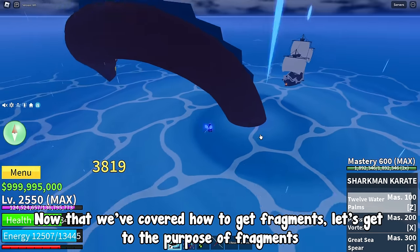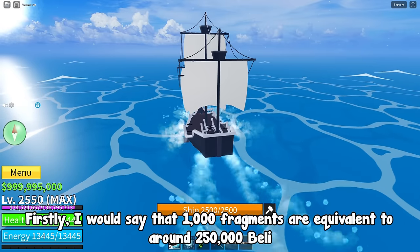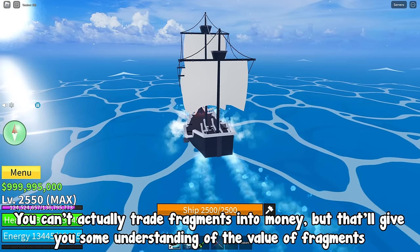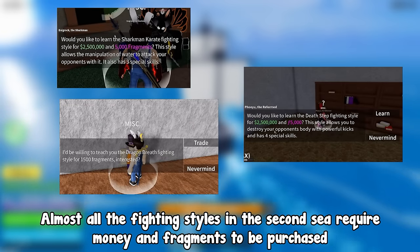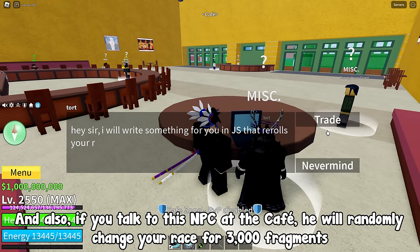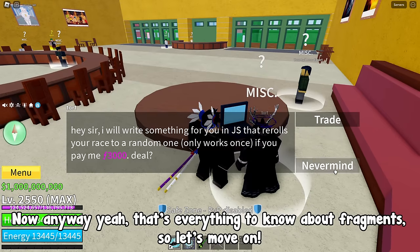Now that we've covered how to get fragments, let's get to the purpose of fragments. I would say that 1,000 fragments are equivalent to around 250,000 Beli — you can't actually trade fragments into money, but that'll give you some understanding of the value. Almost all the fighting styles in the 2nd sea require money and fragments to be purchased. Also, if you talk to the NPC at the cafe, he will randomly change your race for 3,000 fragments. That's everything to know about fragments.